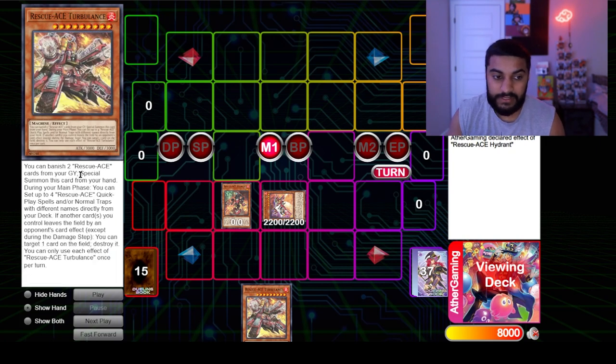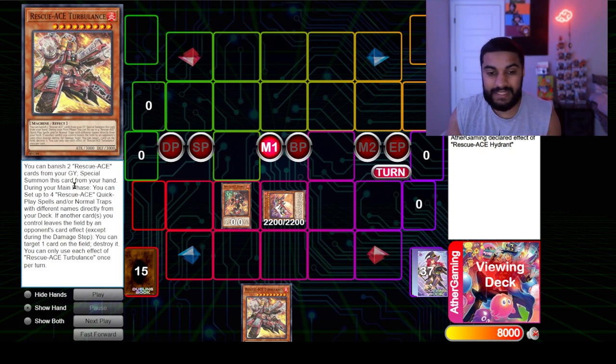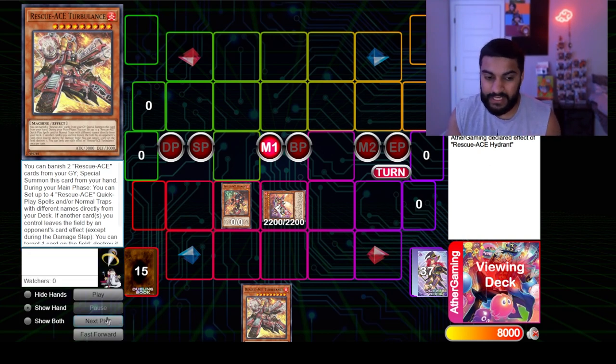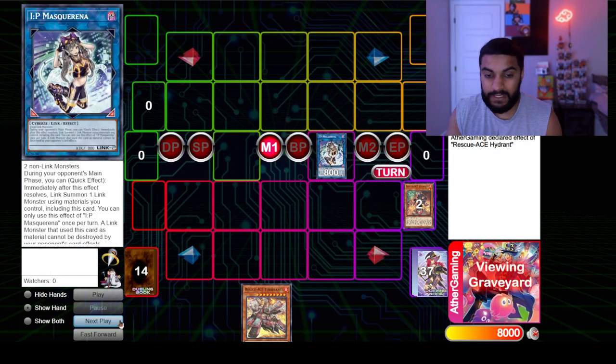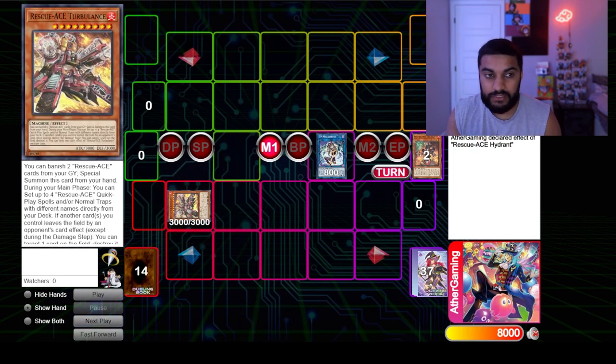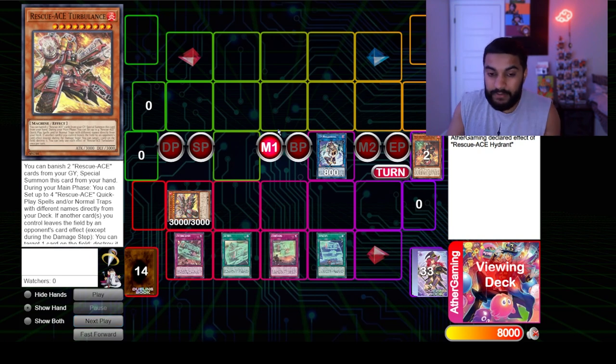We use Hydrant to add Turbulence. Turbulence says you can banish two Rescue-ACE cards from your graveyard to special summon itself from your hand — and importantly, those don't have to be monsters. We then link our two monsters away into IP Masquerena, banish two to special summon Rescue-ACE Turbulence, and now we fire off Turbulence's effect.